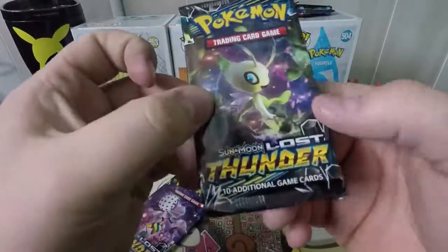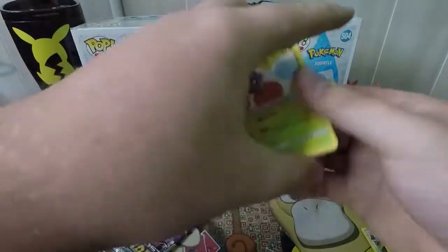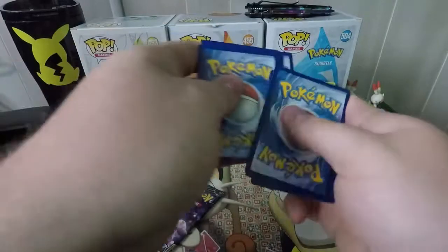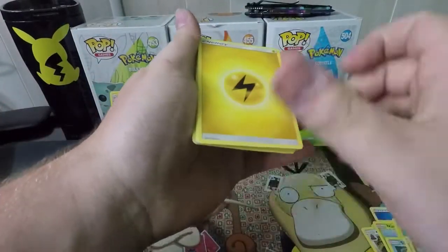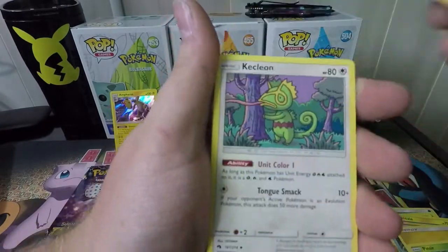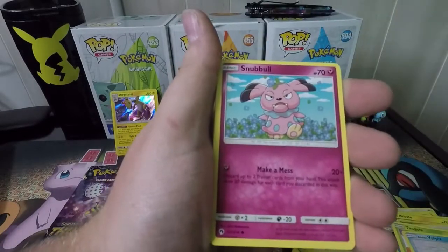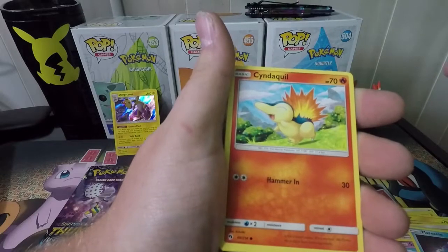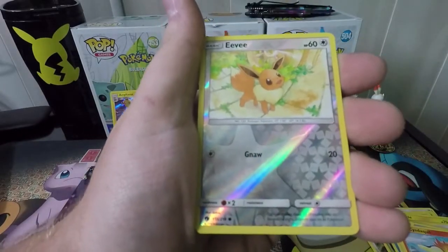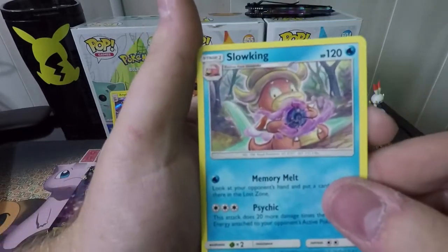We got a pull nonetheless from it — that's a lot better than most three-packs. Sun and Moon Lost Thunder pack number two: there's that famous Tangela, code card. We got an Electric Type Energy, Pinsir again, Memory Energy — that's a pretty cool looking energy — Kecleon, Tangela, Alolan Vulpix, Snubbull, Marill, Cyndaquil. I love Cyndaquil. Reverse Eevee and a Slowking — very interesting artwork there.